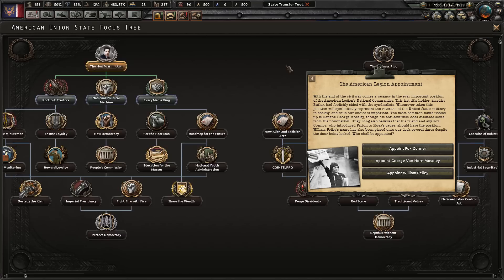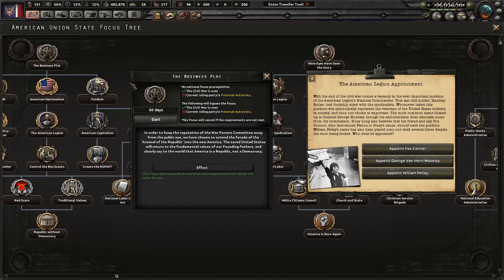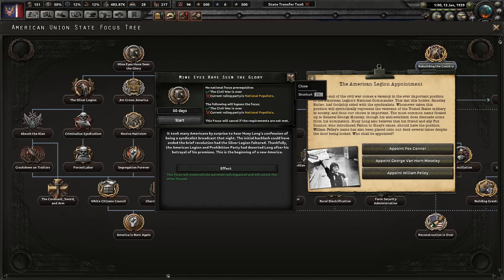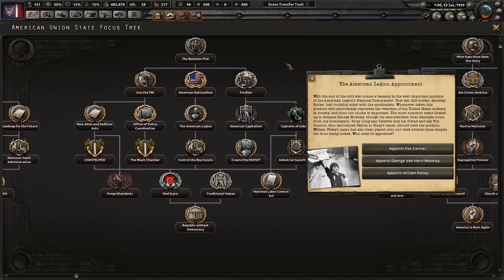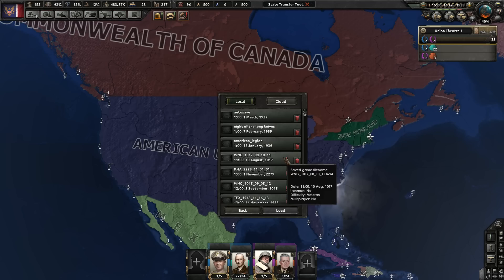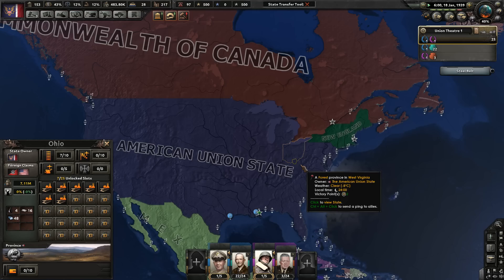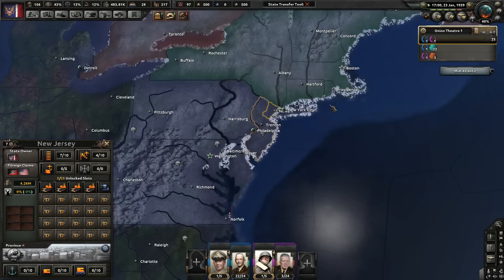If you want to stay as Huey Long in the New Washington path, appoint Fox Connor. If you want the Business Plot — the War Powers Committee taking over — appoint Mosley. If you want 'Mine Eyes Have Seen the Glory,' the Silver Legion national populist path, appoint William Dudley Pelley. Shortly after, you'll get another event about a special session of Congress to pass the prohibition bill and the veterans bill.